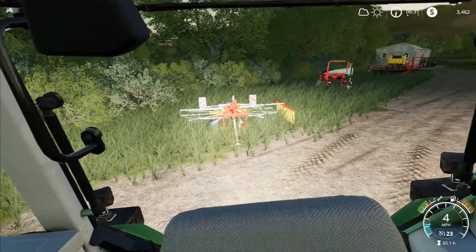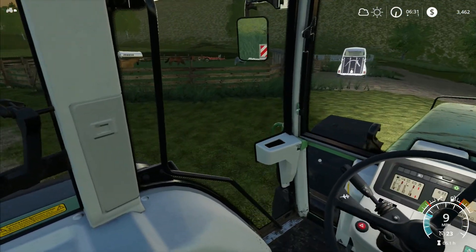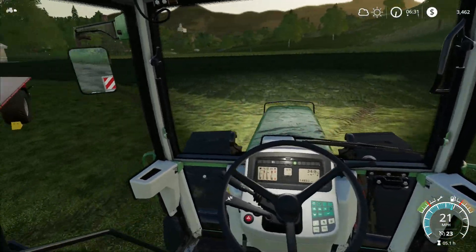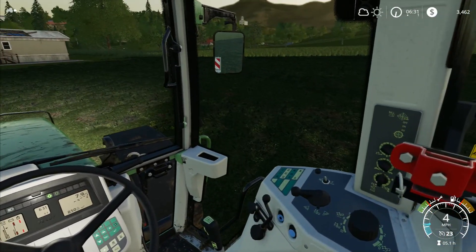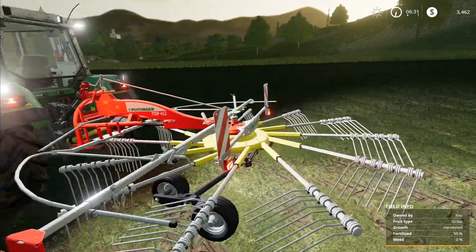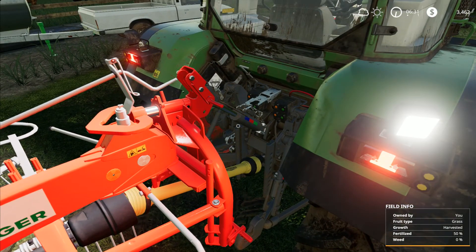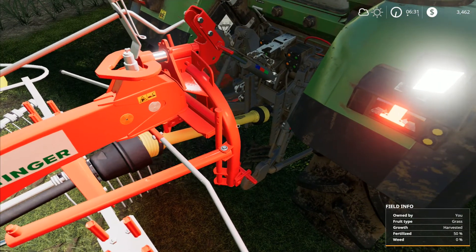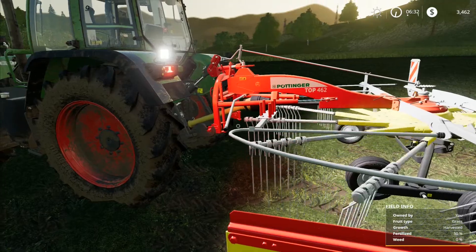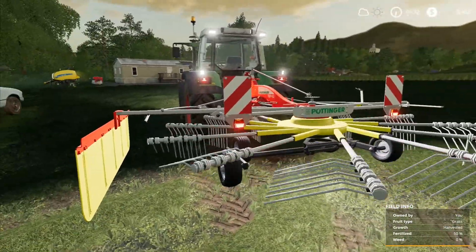I've heard stories of people saying that in real life you have to take out all the safety pins and there's quite some work involved to get equipment ready. In the game we just hook it on. In the real world you'd hook up hoses — and you can actually see the hose connected in FS 19. You can clearly see something is connected, which is pretty good, and also the driveshaft is turning. In real life I wouldn't want to stand so close to this stuff.